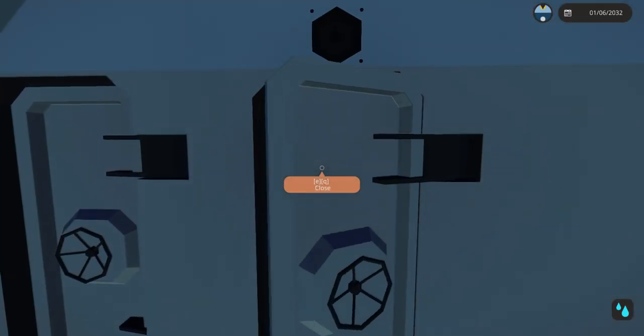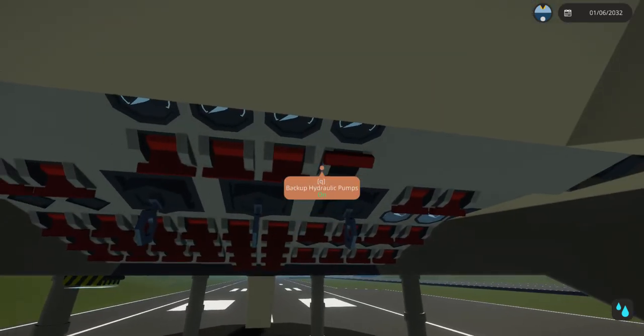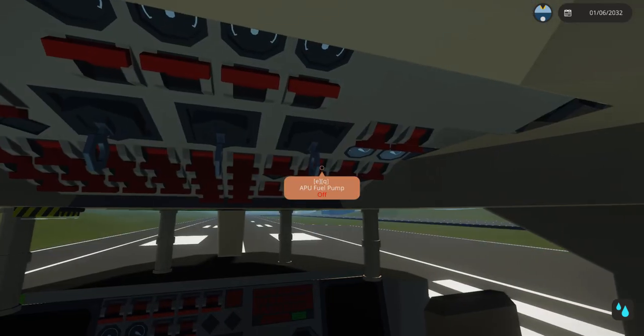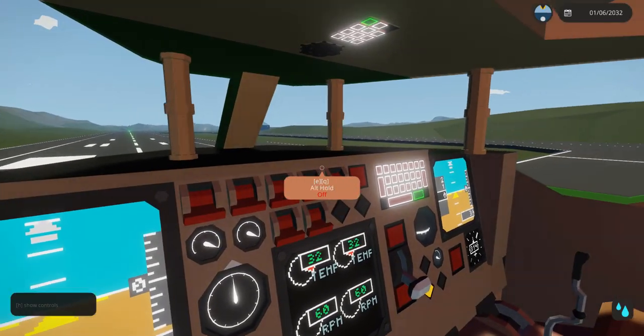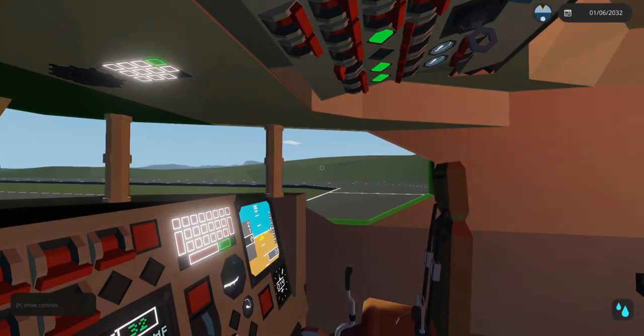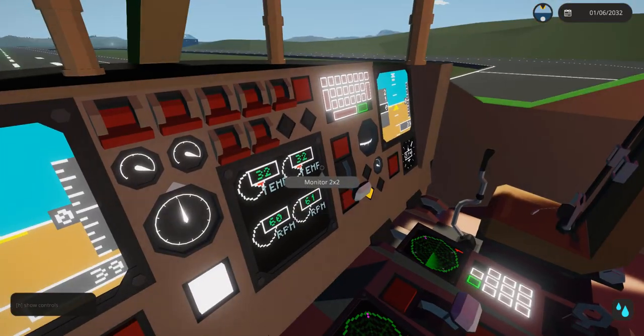Here we are on board the aircraft and it does look fantastic, but first things first we gotta go ahead and start this thing up. A bit of a jump cut and we'll have everything started up here. We've got everything started up and it's really just a quick procedure — you just throw on a few switches and it is ready to go.